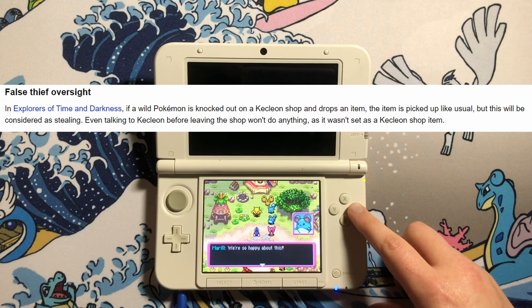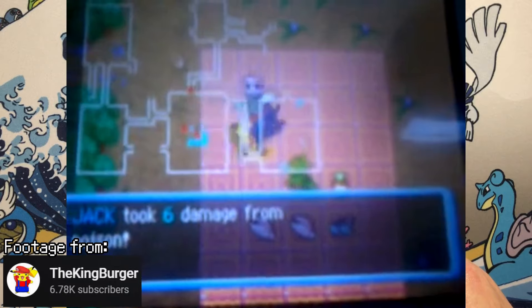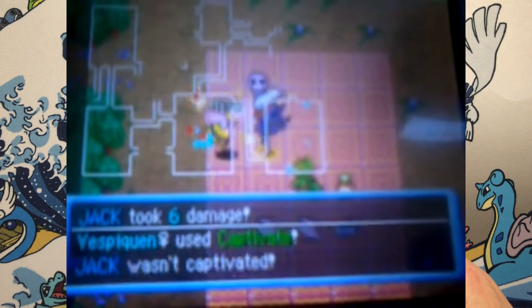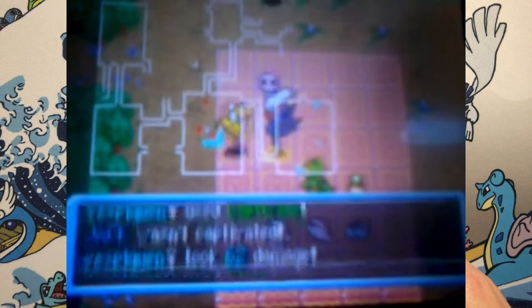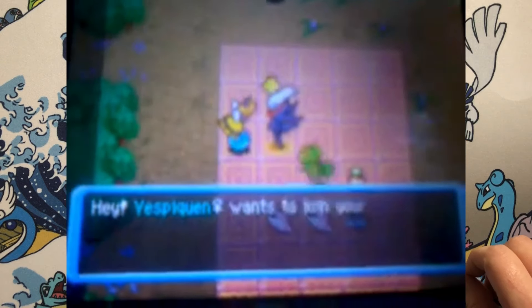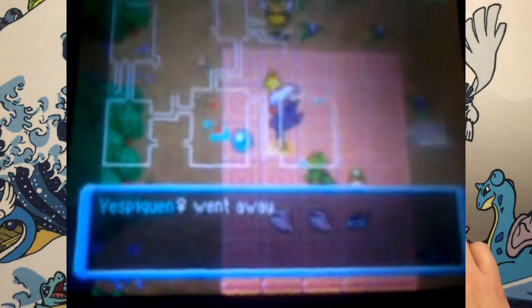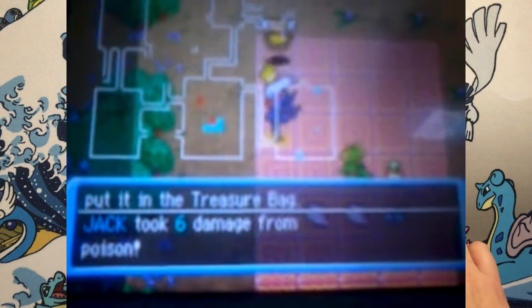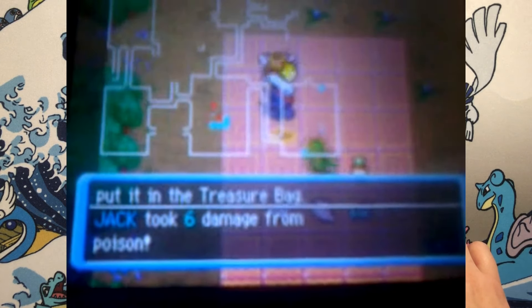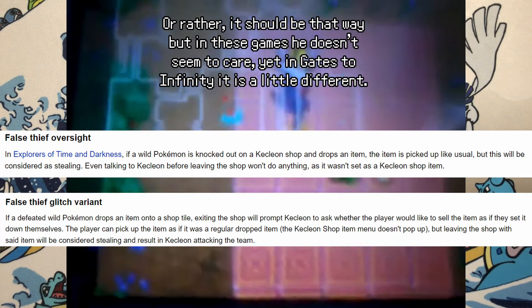The false thief glitch is interesting — it falls in Explorers of Time and Darkness. Wild Pokémon hold items that are dropped when they're defeated, and you can normally pick them up. But if a wild Pokémon faints inside a shop and drops their item, and then you pick it up like usual, Kecleon will not only consider it his property but stolen property.